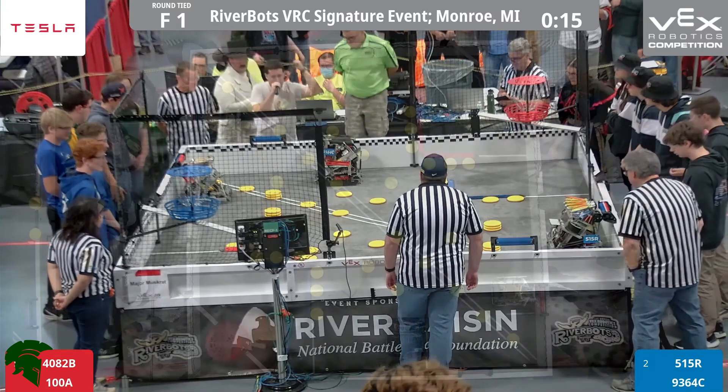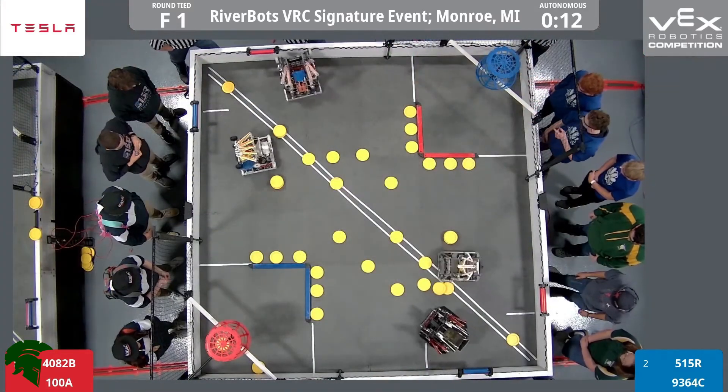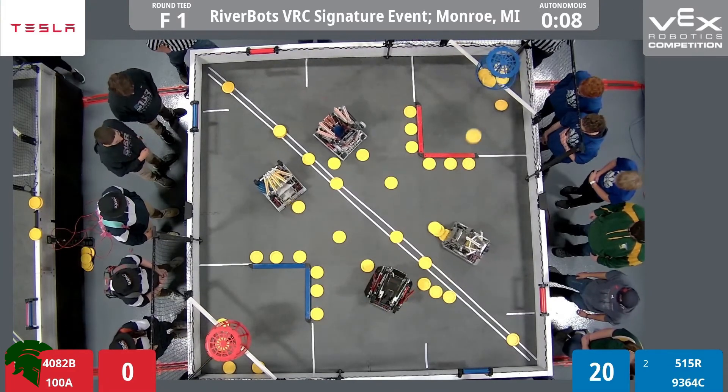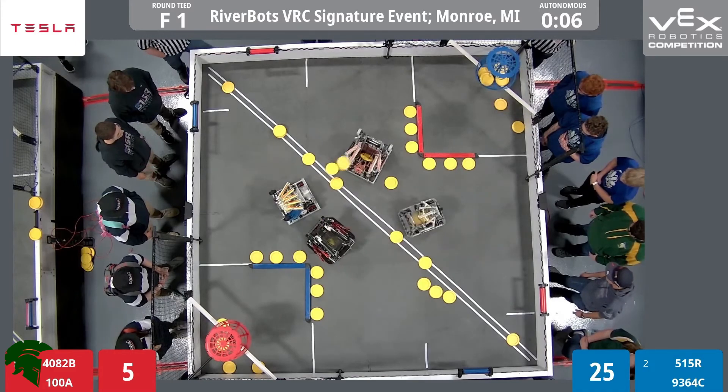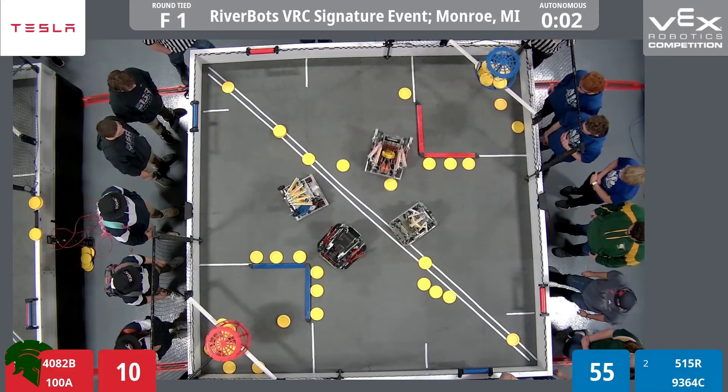3, 2, 1, go! Freedom Gladiators spin a roller to red. Revision spins a roller to blue. We've got firing on both sides. 4 discs, 5 discs — make that 4 discs in the blue high goal. 5, 6, 7 maybe discs in the blue high goal.